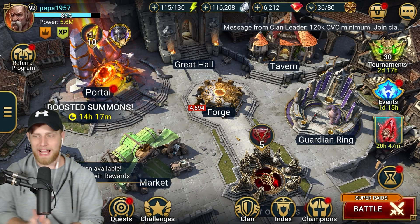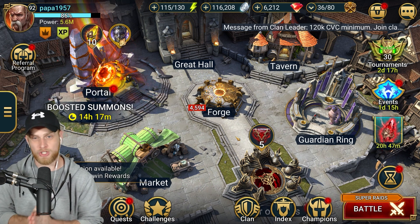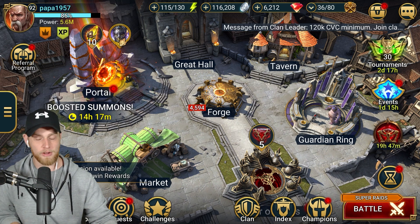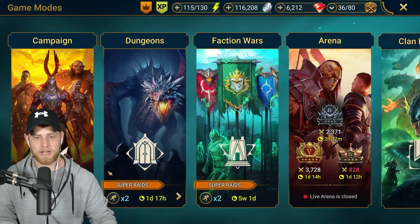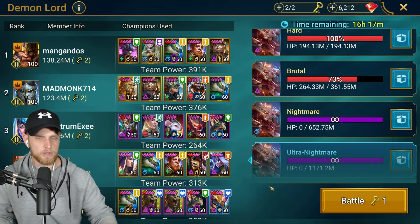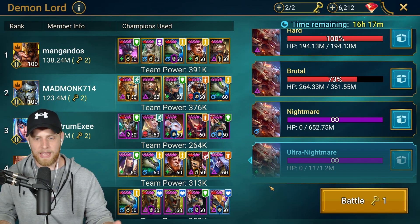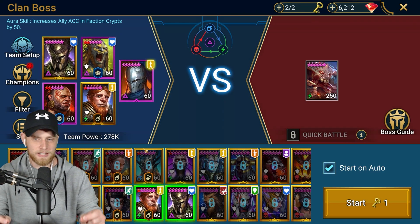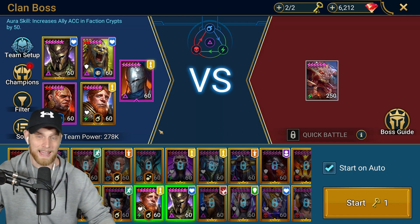Welcome back to the channel everybody. Today is a big day for Papa1957. At the start of this takeover, he had a lot more silver than he currently does. Now he's very low on silver, but he's much better off on time. Before this, he was doing Ultra Nightmare Clamboss with three keys — mostly manual in the beginning, then auto, so no quick battle. Now I'm going to be showing you guys the last Clamboss run he actually has to run without quick battle, hopefully ever.